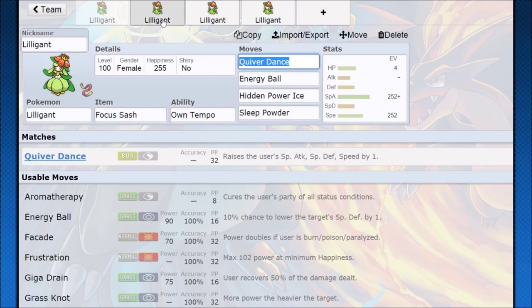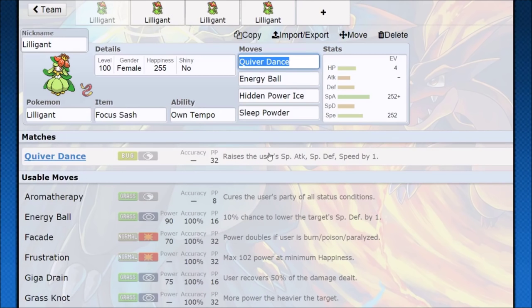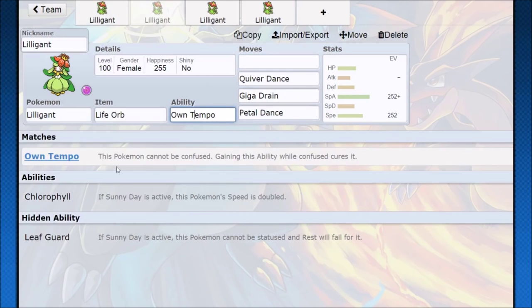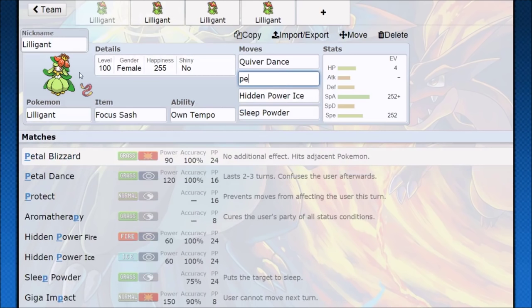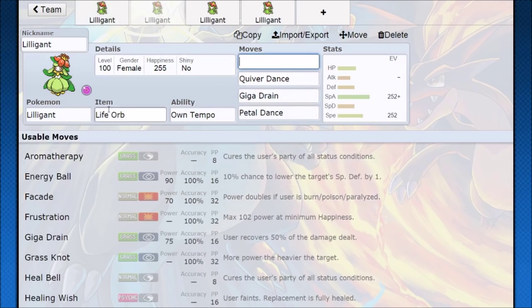Giga Drain is going to be for the Life Orb Lilligant set, which gets a little more interesting. We give up the Sleep Powder and turn that into Petal Dance — definitely running Own Tempo on this so the Pokemon cannot be confused. Petal Dance is pretty much like Outrage for Grass-type special attackers, so now we're dealing with 120 base power. Petal Dance can also work on the Focus Sash set if you don't want Energy Ball — it's just going to lock you down.